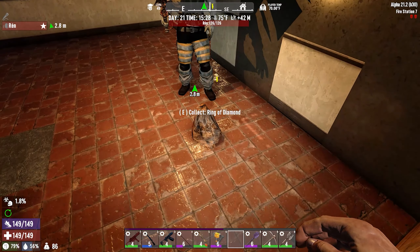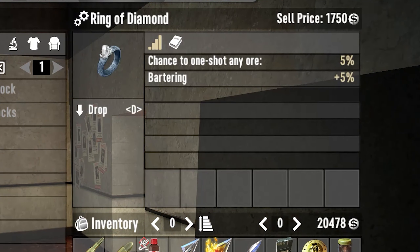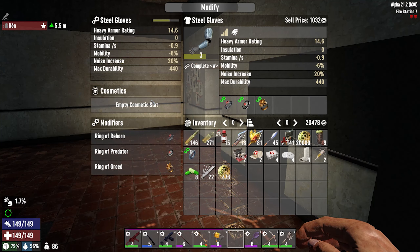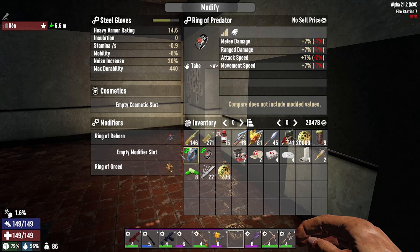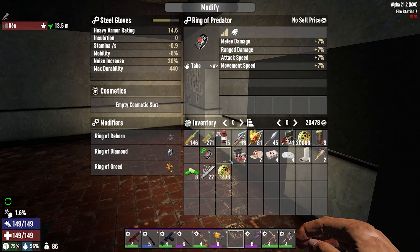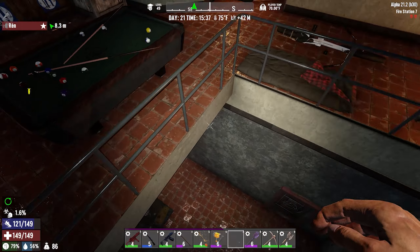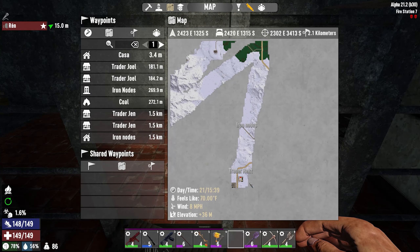Oh, a Ring of Diamond! Five percent bartering and five percent to one-shot any ore — that's actually pretty nice. So we got the cigar which is 10%, the Ring of Greed which is 5%, and if we use the Ring of Predator that's 20% — those offers are gonna be spicy. Anyway, I'm going to start by going to Wrecked first since he's the main man for weapons — he might have some decent upgrades.